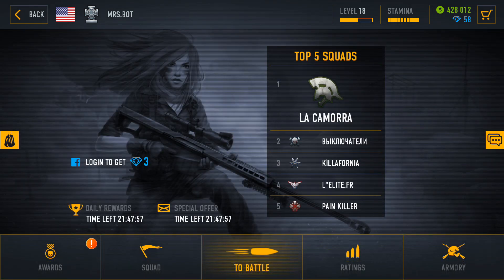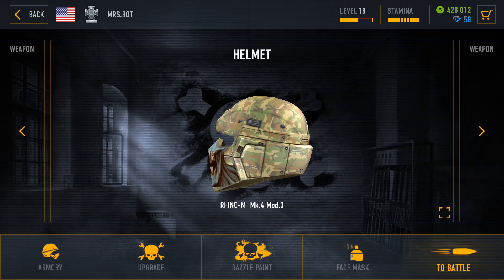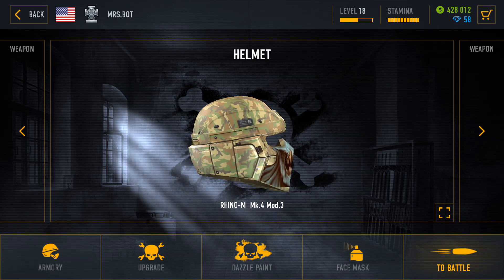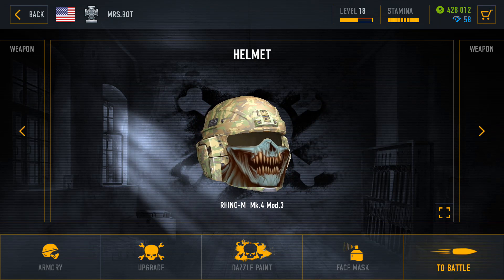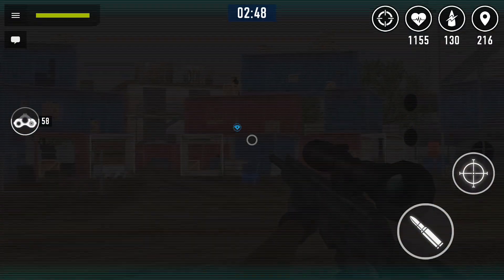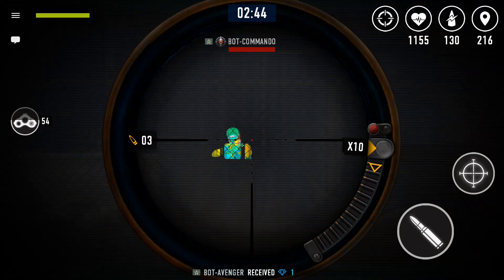By your 25th battle you should be able to purchase the Rhino helmet. It is very tempting to get the SWS-21 rifle for 30 diamonds or keep saving for the SVG rifle at this point, but trust me, a helmet is the first big purchase you want to make in this game, since only a helmet gives you the thermal imager mode and makes completing tasks such as performing speed kills much easier.